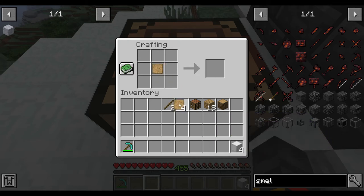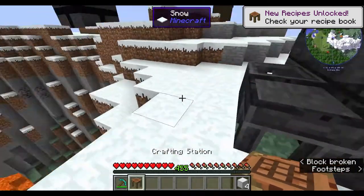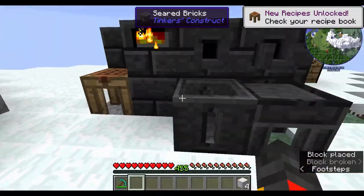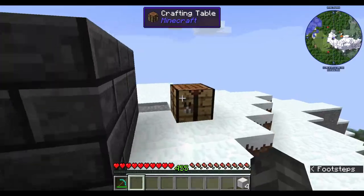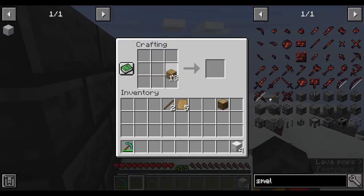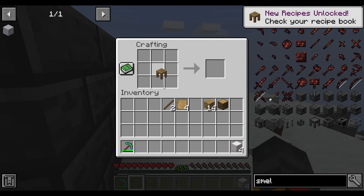If you place metal blocks in the crafting table you can make a crafting station. Place the crafting station down anywhere — I usually put it right here beside the smeltery.